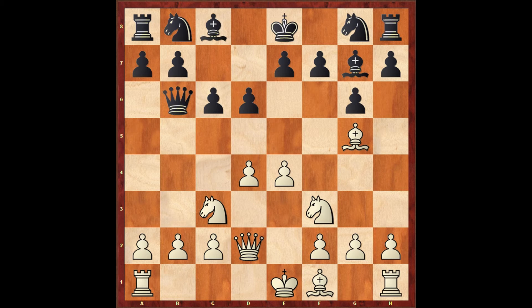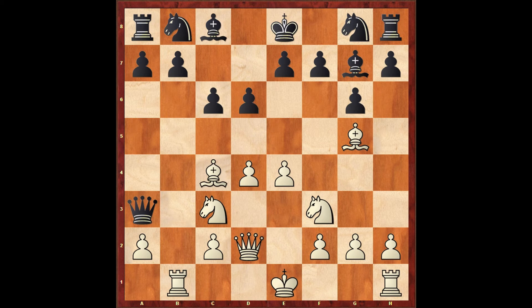I thought I would get enough compensation if Boris grabbed the b2 pawn — which actually happened. Boris did take on b2. I played rook to b1, he played queen to a3, and I just continued with Bc4. Simple chess, simple development. Then came Nf6 and short castle.